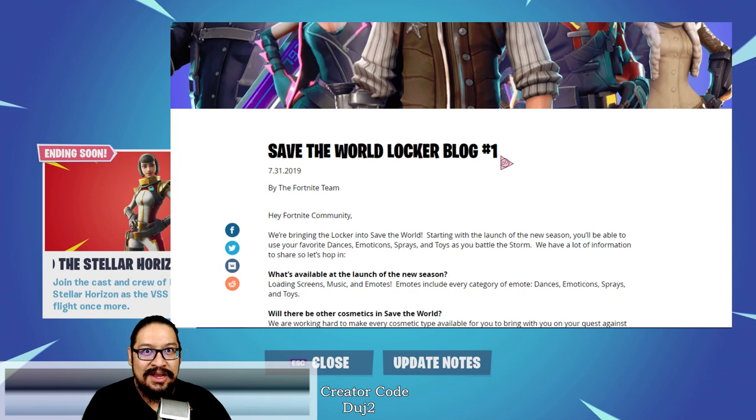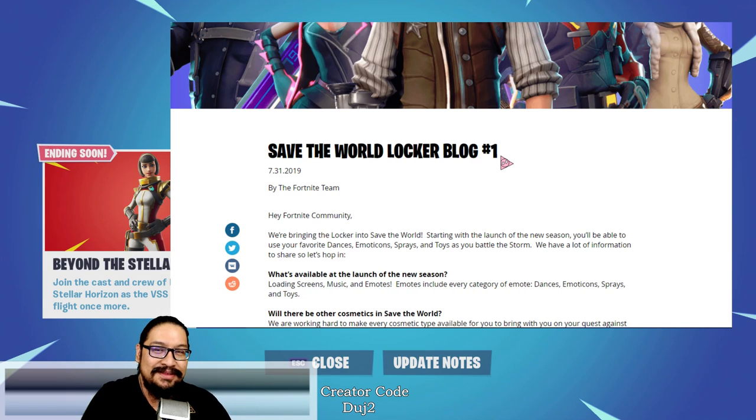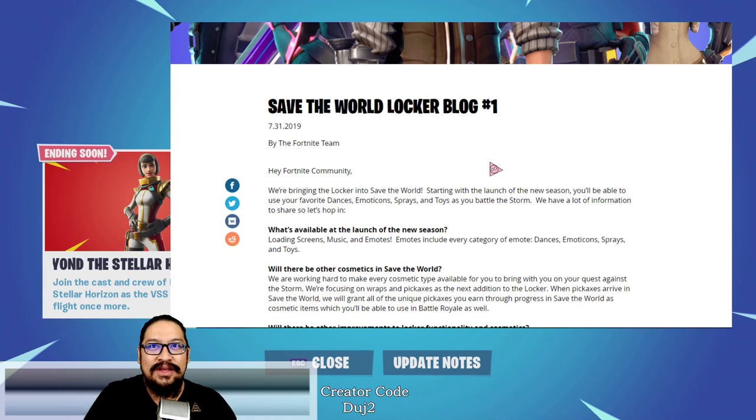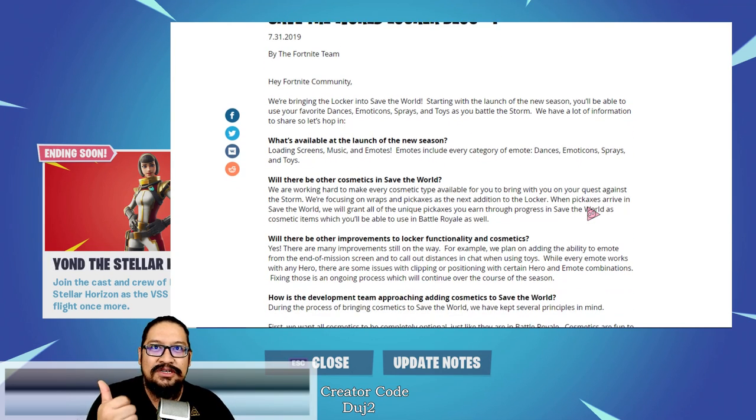Hey Fortnite community, we're bringing the locker in to Save the World. Starting with the launch of the new season, you'll be able to use your favorite dances, emoticons, sprays, and toys as you battle the storm. We have a lot of information to share, so let's hop in. What's available at the launch of the new season: loading screens, music, and emotes. Emotes include every category - dances, emoticons, sprays, and toys.